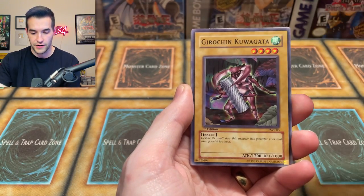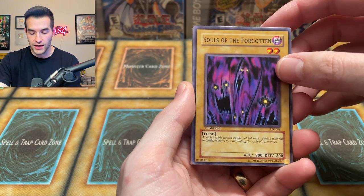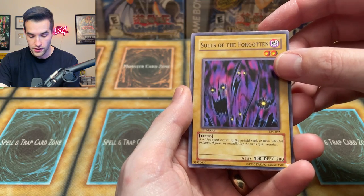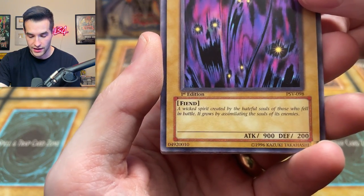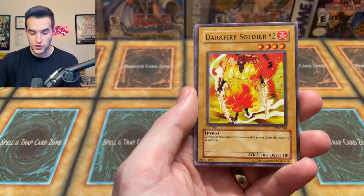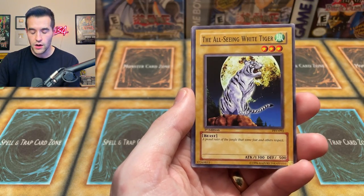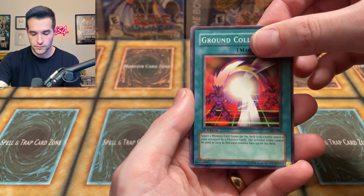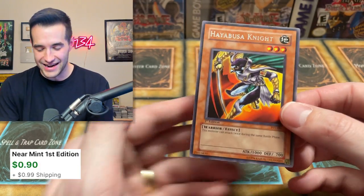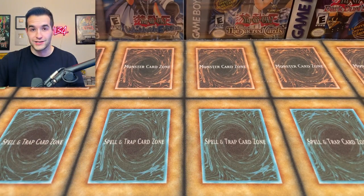We got a Respect Play, shaking their hands — very nice. Garuchin Kuwagata — beautiful. Souls of the Forgotten — very nice. Wicked Spirit — created by the hateful souls of those who fell in battle, assimilating the souls of its enemies. Gust — very nice. Darkfire Soldier Number Two. Bite Shoes — bitin' them shoes. The All-Seeing White Tiger. Ground Collapse. Hayabusa Knight — so it's just a regular rare Hayabusa Knight, but that's still really awesome pulling from Pharaoh's Servant. Pretty nice pull out of that red pack.